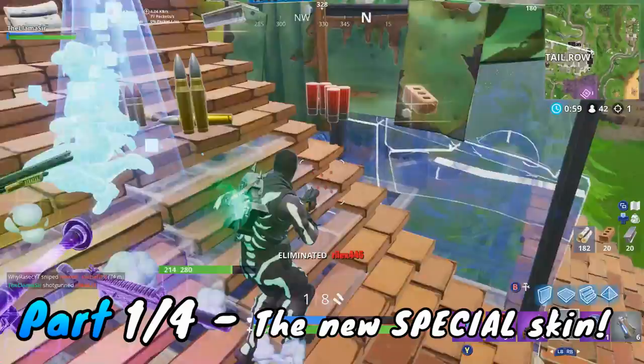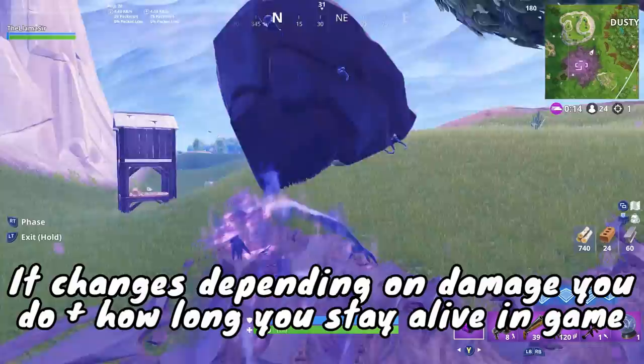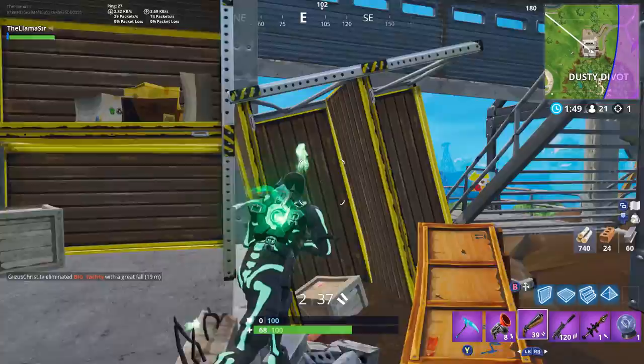There is a brand new Ghoul type skin that you can buy from the item shop, and it is not like any skin we've had before because it is reactive. This one specifically is reactive in that it changes depending on the damage you do to other players and how long you last in game. It starts out pretty normal, then it gets into this crazy ghoul version of the skin. It goes from this normal looking cowboy skin, which does mean it is most likely the male version of Calamity.